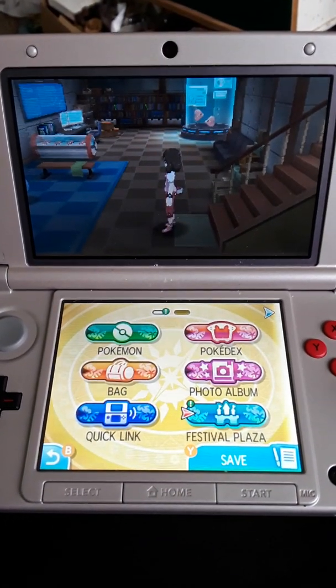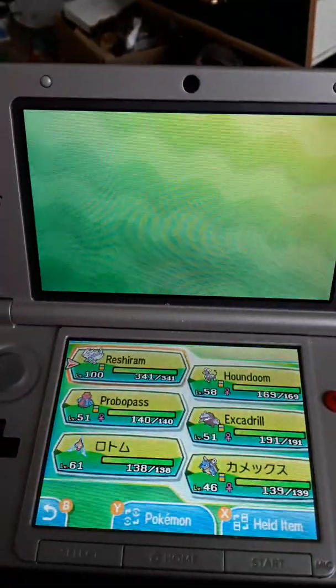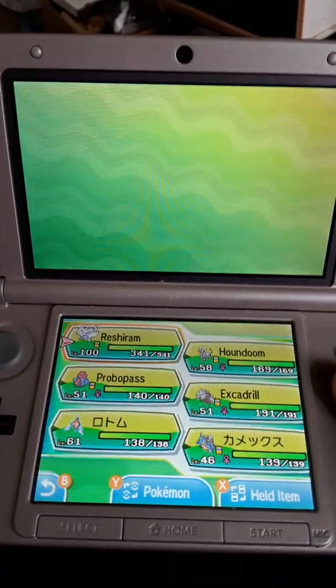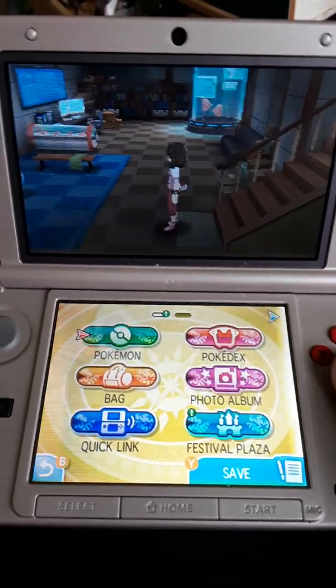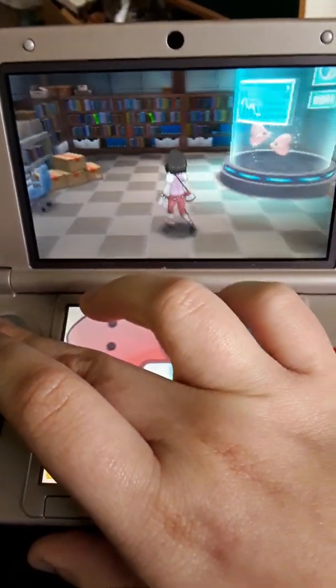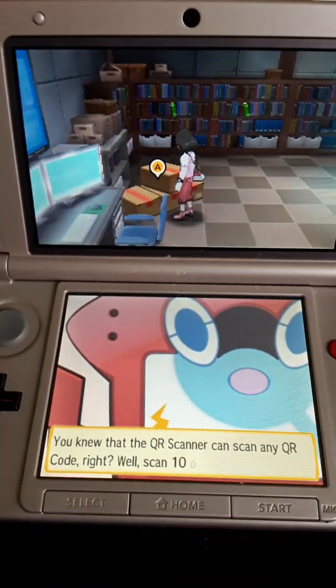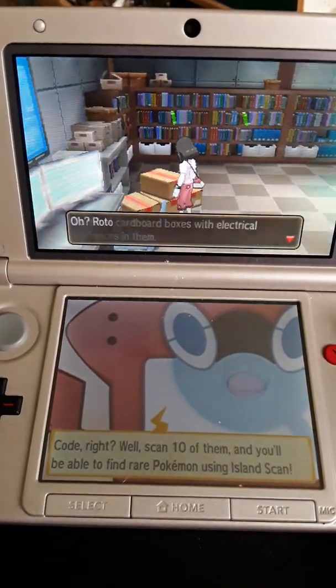I'm going to explain real quick before we get underway here. In between the recordings, I managed to get a Rotom off of the GTS. I'm planning to give it one of the different forms that are available down here in Kukui's lab. So it's a cardboard box filled with electrical appliances.